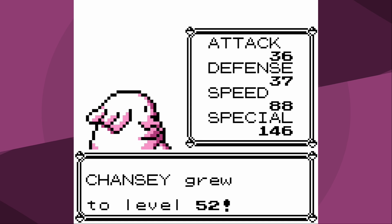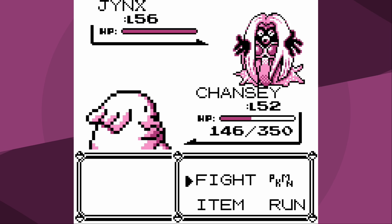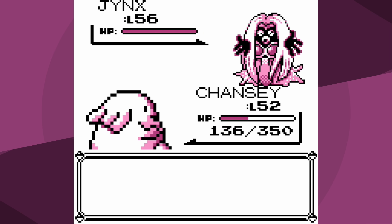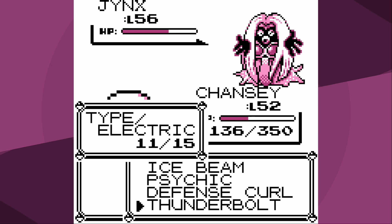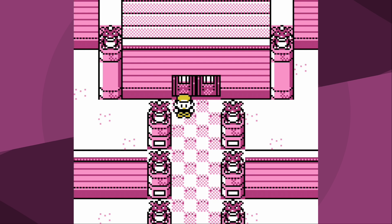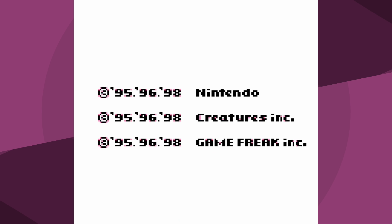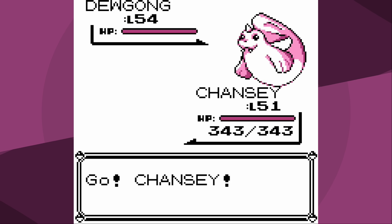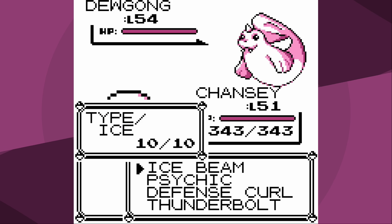I level up right after Slowbro - literally the worst time to level up - because Jynx has Thrash and Double Slap, and Thunderbolt isn't doing that much. Jynx has very good special itself, and then I get hit with a critical hit Thrash. So I try again. Since the reason we badge boosted was primarily for Jynx, I'm not going to bother - I just go for Thunderbolt. You can now see conclusively how much the badge boost glitch matters, because that obviously was not a one-hit KO.